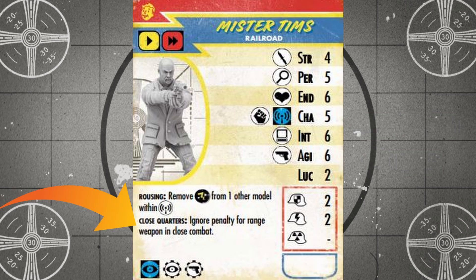Mr. Tims also has the close quarters special rule, which lets him ignore the minus two penalty when using a ranged weapon in close combat. But keep in mind that this rule doesn't remove the extra point of armor that your opponent gets when they are the target of this kind of attack, so prepare accordingly with a weapon that grants a black or yellow die to help punch through that extra armor at close range. Not unlike Tinker Tom, Mr. Tims isn't the tankiest unit out there, with six hit points and two physical and energy resistance, so extra armor might be a wise investment.